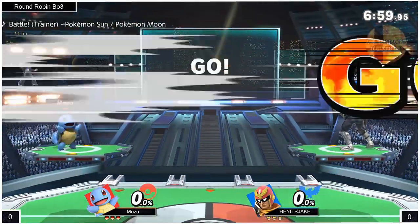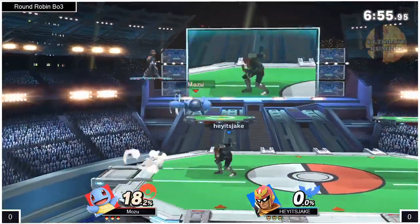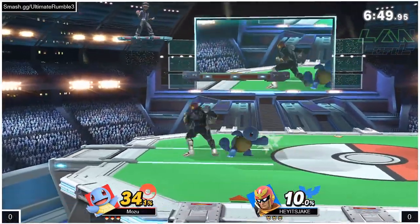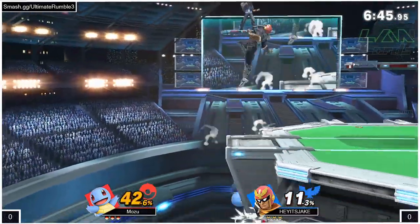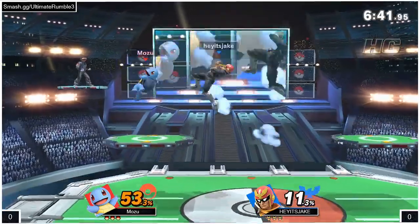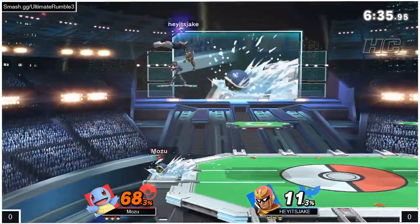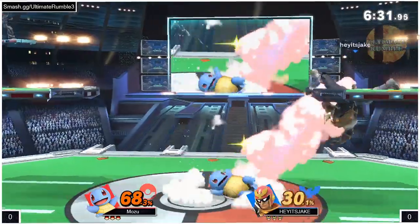As we've already seen in the last tournament with Spencer and how he used his Pokemon Trainer, it would be really interesting to see if there's any similarities with Mozu here. Jacob's off to a good start, though — got two grab strings into some decent aerial combos, trying to go for those reads, keeping him in the air. That's pretty impressive considering he's hitting Squirtle, one of the smallest hitboxes in the game. Doing a really good job spacing him out.